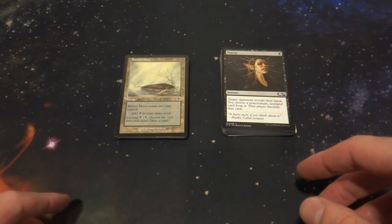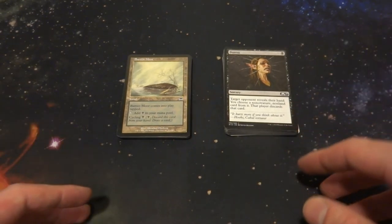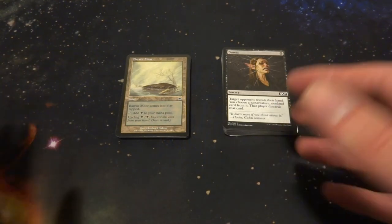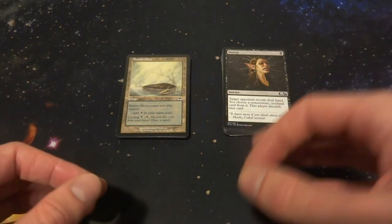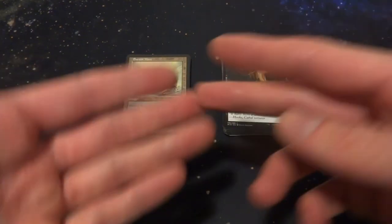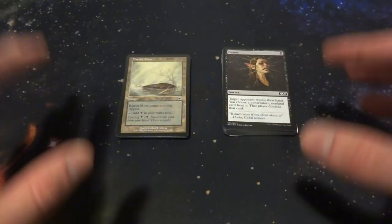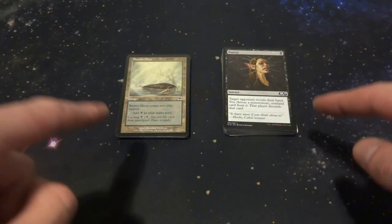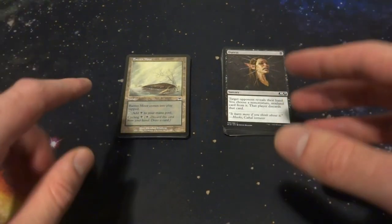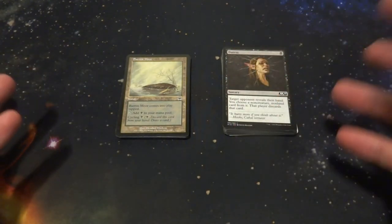All right, hope everyone's doing wonderful today. Today I want to share and check out this casual Magic: The Gathering deck that I made. I love tribal decks — tribal just means taking a specific creature type and making a deck based around that. So there's zombies, goblins, wizards, birds, squirrels — so many creature types. This is going to be a rat tribal deck, a very casual deck that doesn't really fit any specific format.